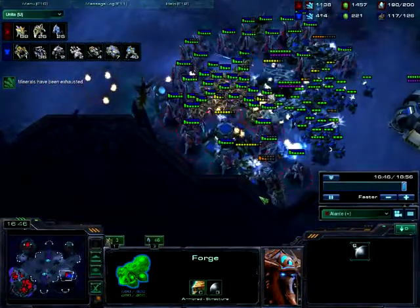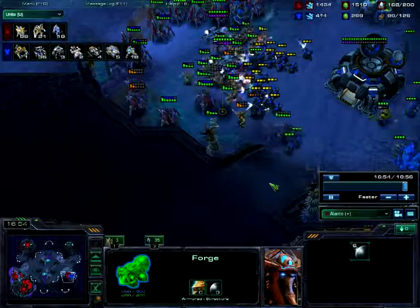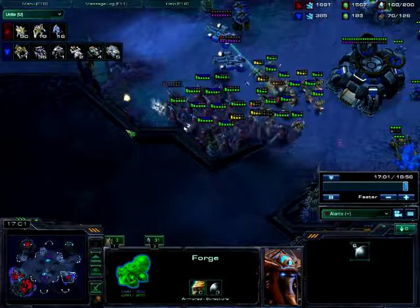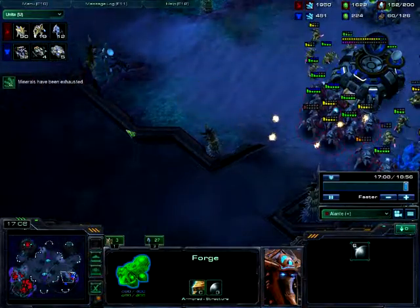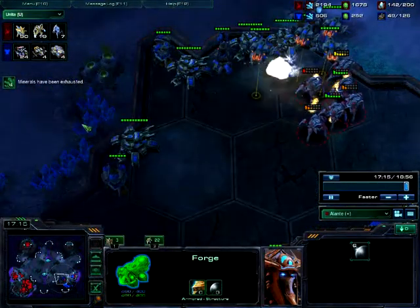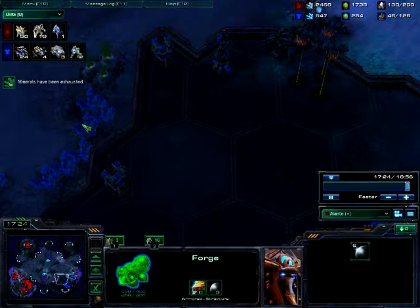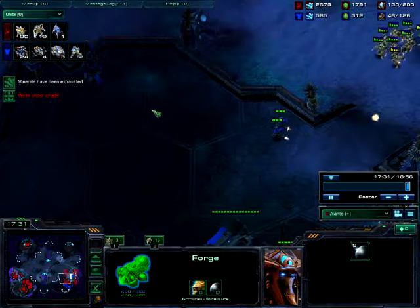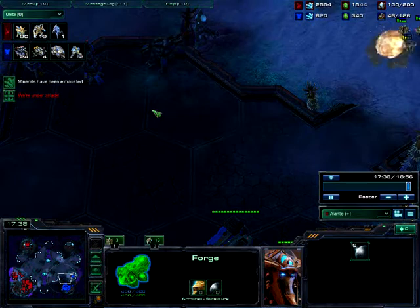Pushing into a tank line — the biggest possible problem. Chargelots are actually kind of good here. I screwed up the blink — that's just a control problem. The big deal with this build is that chargelots obliterate everything on the ground, and blink stalkers can blink into a tank line, which means the tanks will keep shelling themselves. He was expecting Colossi — he didn't scout at all, he didn't scan as far as I know.